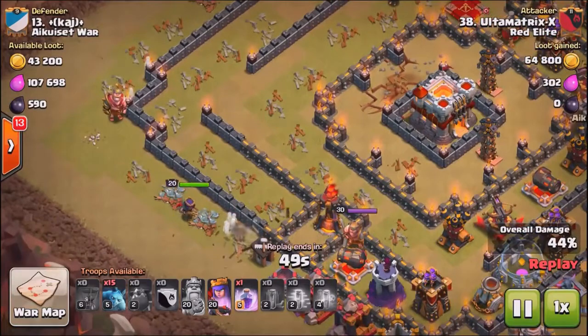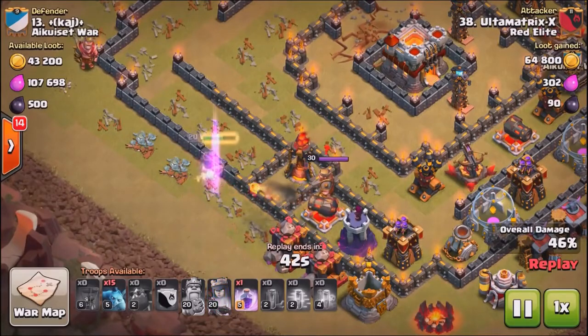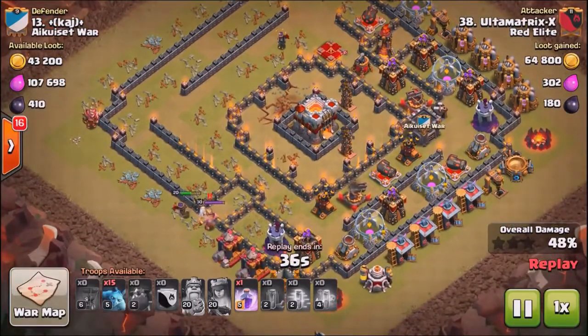Now the Queen's going to get the rest of the percentage right here — the Builder Huts, the Inferno Tower — and he's still sitting on the Queen's Royal Cloak ability, so looking pretty good percentage-wise at this point in the raid. He pops the Royal Cloak ability and he's going to be really patient here. At this point, he wants to make sure his Queen takes care of any of these outlying perimeter defenses or structures as possible, so as not to distract the minions from this Town Hall.